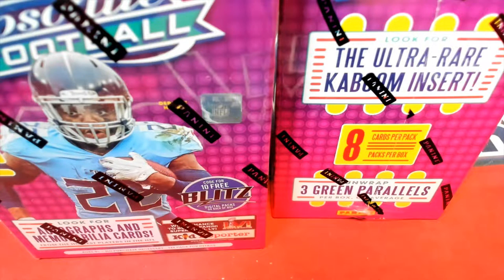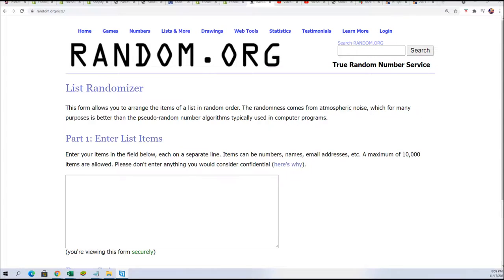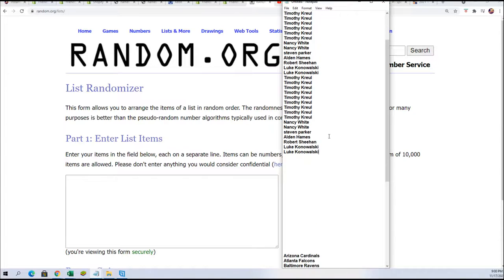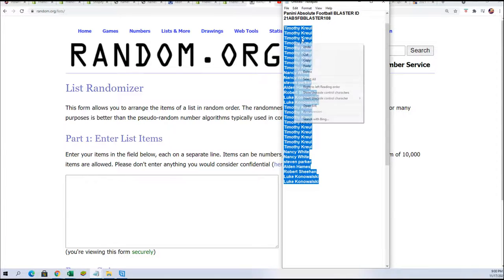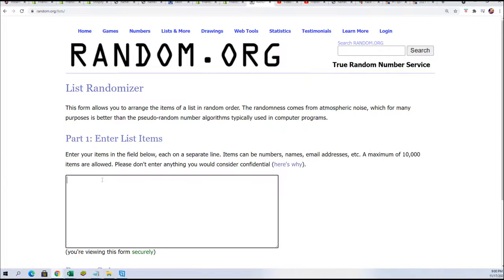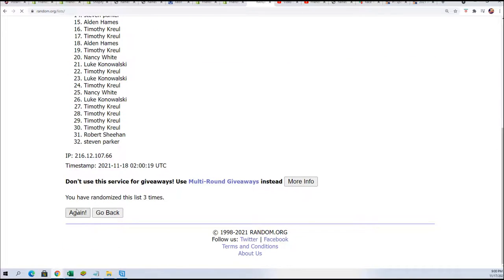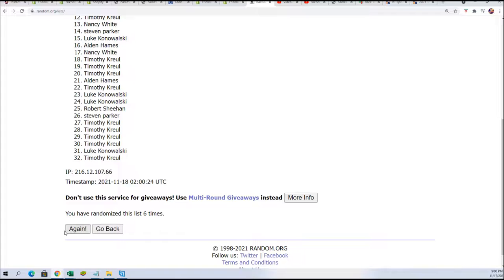Here we go - we're pulling the green parallels and hopefully we get some great rookies along with some of the green parallels. Those full-size helmets are really nice. Here we go, lucky number seven.